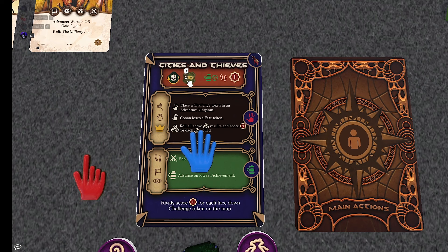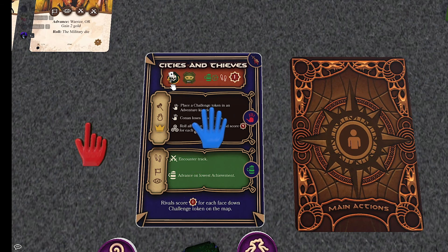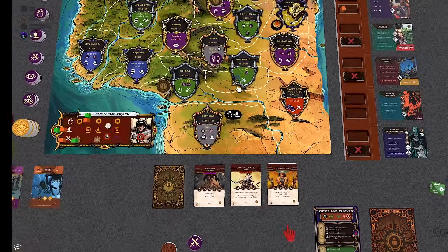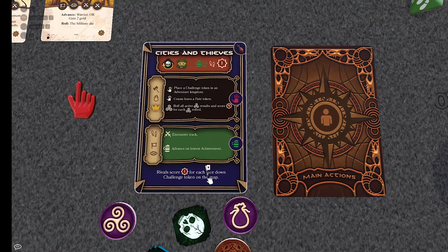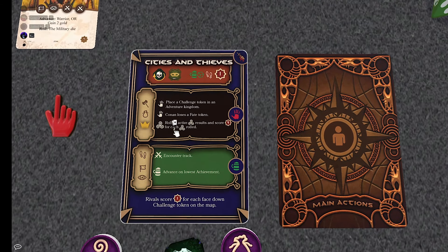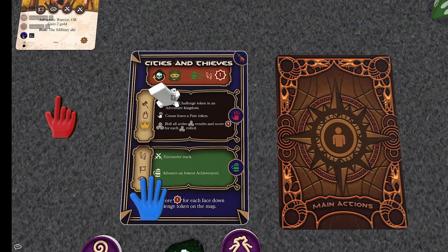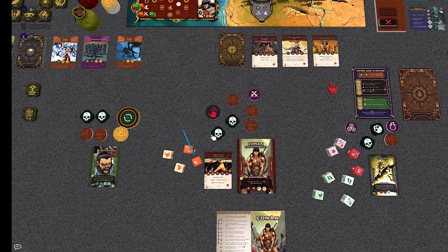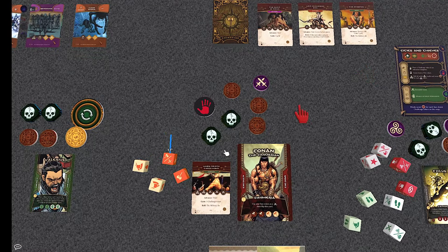Drawing a new main action card: Cities and Thieves, another level one card. There's an effect — if Conan reveals a challenge token this round, he gets the Bell God token. Conan can still use the ally's movement for move actions, scoring the ally one point each time. There's an end-of-round effect: the rivals score one point for each face-down challenge token on the map. At least one effect will be putting challenge tokens onto the board.